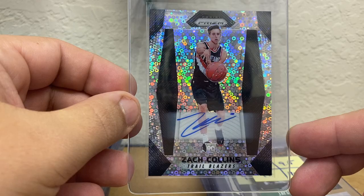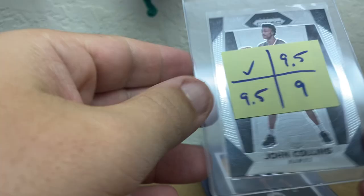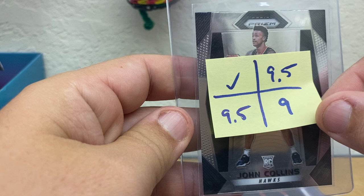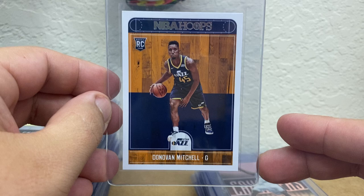A Zach Collins Fast Break Autograph — I might replace that one, not sure yet. Got a Prestige Jason Tatum Rookie. Got a John Collins Prism Rookie — looking at Centering, Corners, Edges, and Surface on these. Got a Donovan Mitchell Hoops Rookie. Got a 2005-06 NBA Reflections LeBron.